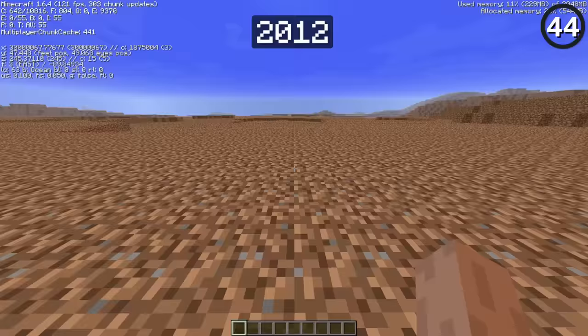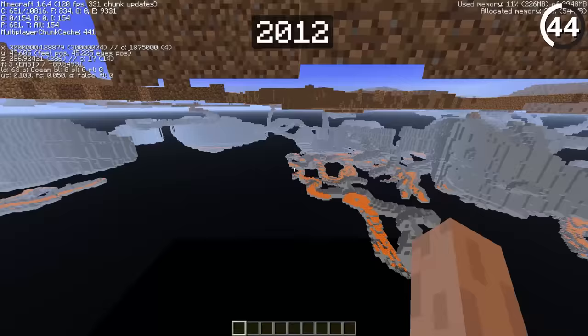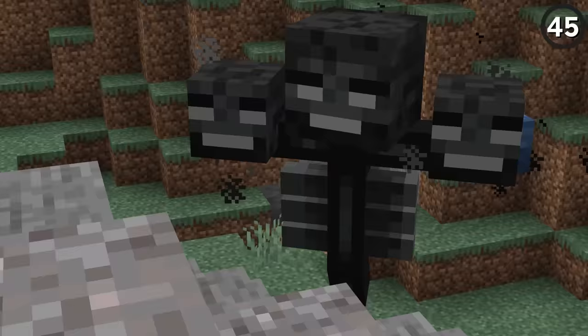Back in 2012, if you went past 30 million blocks in either the X or Z direction, you'd run into phantom chunks. They'd still look like regular chunks, but once you walked through them, you'd fall into the void. Now in 1.19, you can reach the world border but can't go past 29,999,999.